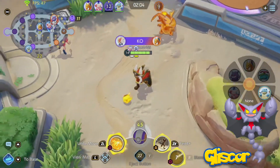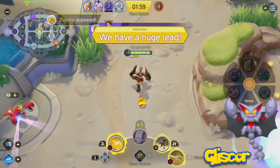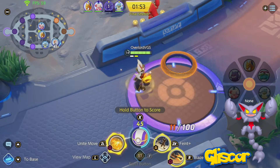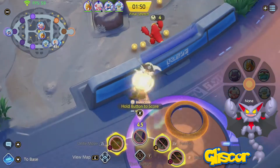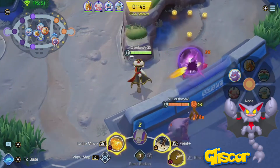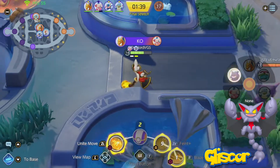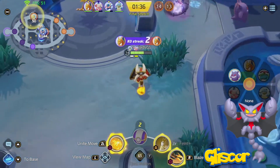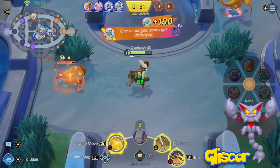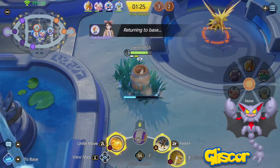This would make Gliscor a valuable teamfight Pokemon and help stall while defending a goal and waiting for backup. Gliscor's passive could consist of Hypercutter, Sand Veil, and Poison Heal. Hypercutter would make Gliscor immune to damage debuffs, allowing it to always fight back dealing regular or buffed damage. Sand Veil doesn't see much use here unless Gliscor got a move like Sand Tomb. Lastly, Poison Heal would be a good counter to Sludge Bomb users like Venusaur and Gengar — Gliscor would heal instead of taking damage for the duration it's poisoned, and would be even better if a Toxic Orb held item was introduced.